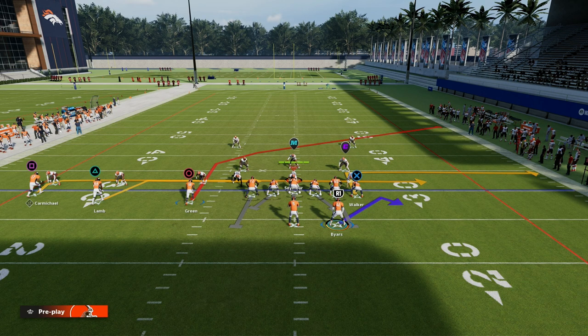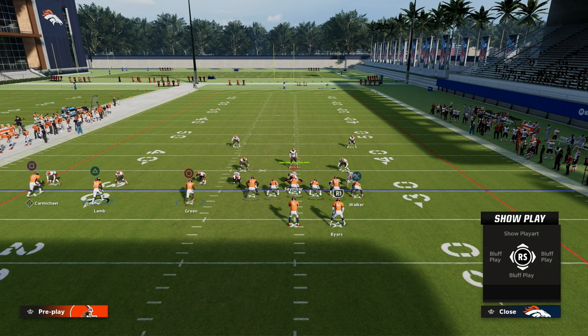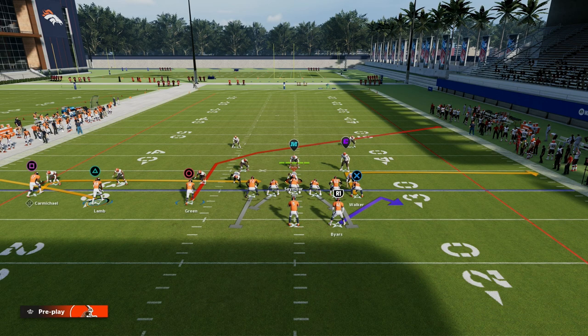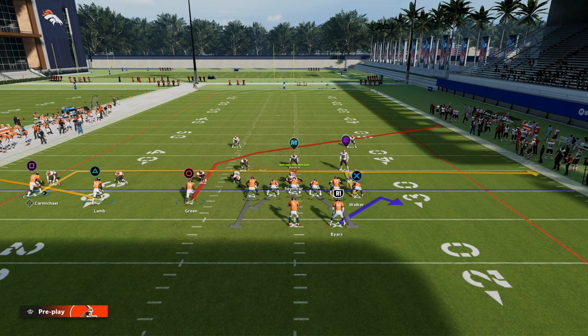If you don't have hot route master, go ahead and leave the running back on this little block and release ghost route — it will do a really good job at attacking zone. If we guess wrong, on the backside we're going to put our backside receiver CD Lamb on a flat, and then you can leave the route that Carmichael's on or put him on a five-yard in. This is one of the most consistent ways to attack a defense horizontally that is also going to give you a pretty good play for attacking man to man.